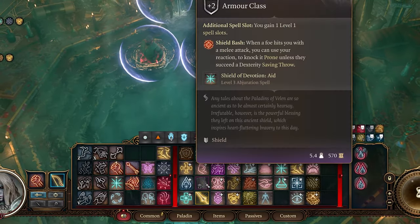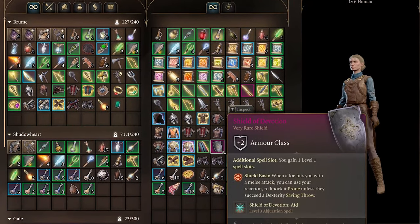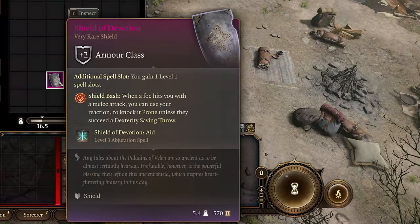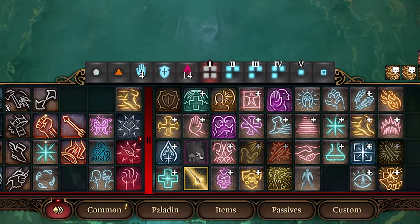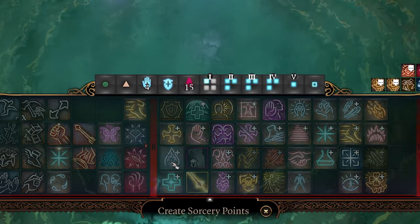Next up is how to get infinite spell slots the easy way. In Act 2, there is a shield you can buy from Tally at Last Light Inn called the Shield of Devotion. This shield, when equipped, grants you an extra spell slot. However, if you have no more spell slots and then take it off and re-equip, it will give you a new spell slot to use.